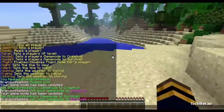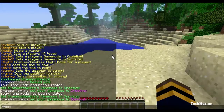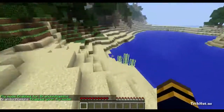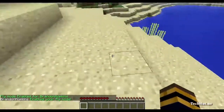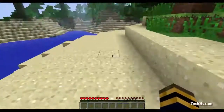Then we have the /flight command — you type /flight, then on or off, and then the player name. Just like that, fly mode has been enabled for me, so it is just like the creative fly but you're not in creative mode. I could turn it off by replacing 'on' with 'off', but I'm going to keep it on for now.